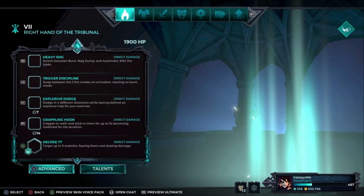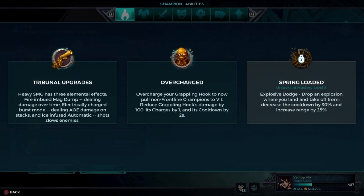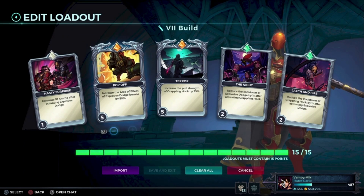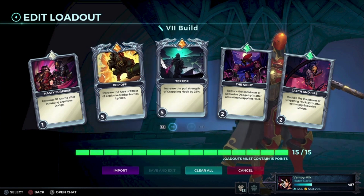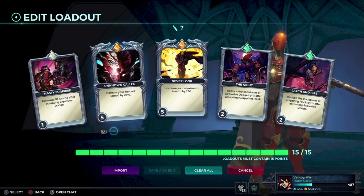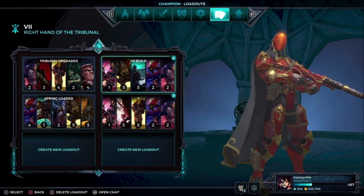I also have a build for Seven. We have Spring Load or Tribunal Upgrade build, depending on the situation. We have more radius on the bombs with some pull strength, or you can go for more reload with a lot of health. That's up to you.